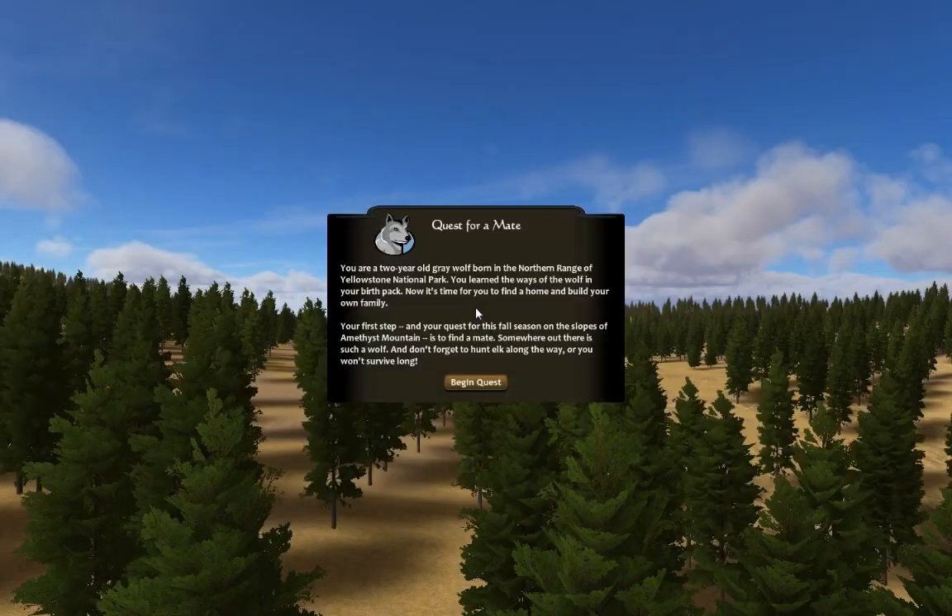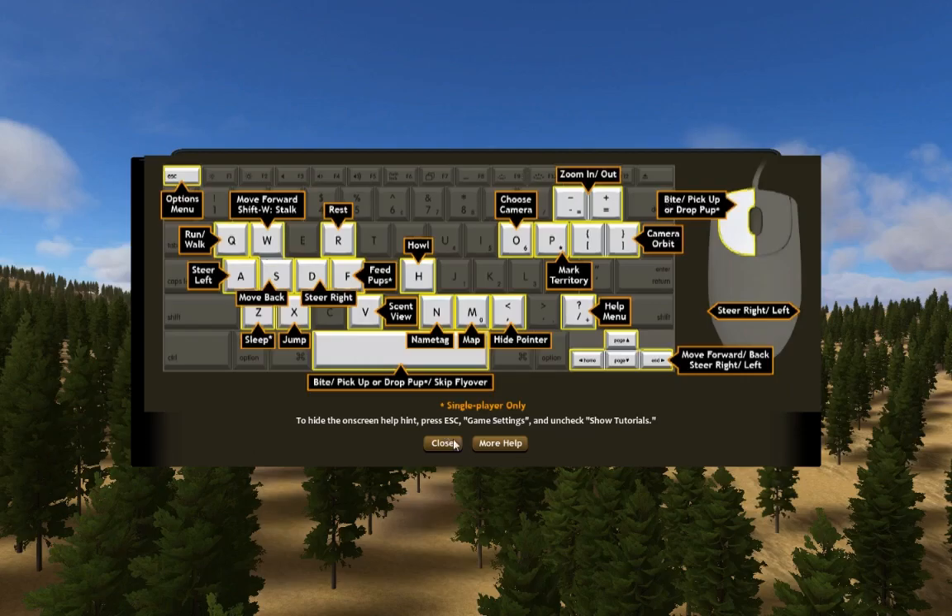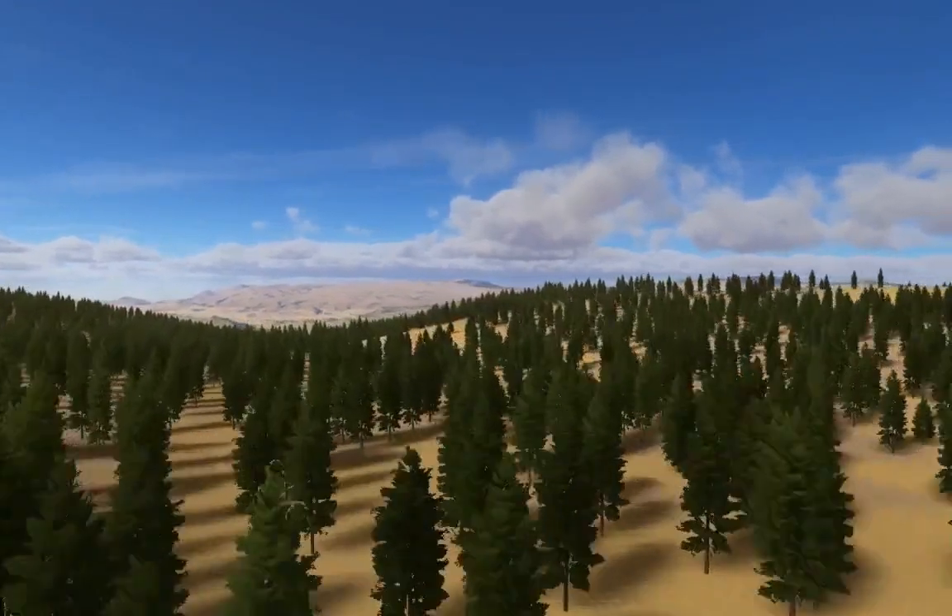We are a two-year-old gray wolf in the northern range of Yellowstone National Park — which is where I'll be going in like 25 days, I think. The game says: 'You learned the ways of the wolf in your birth pack. Now it's time for you to find a home and build your family. Your first step this fall season on the slopes of Amethyst Mountain is to find a mate. Don't forget to hunt elk along the way or you won't survive long.' I won't be reading all of those — I know most of them already.